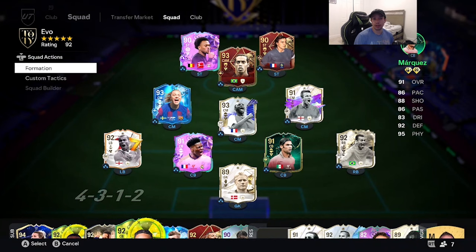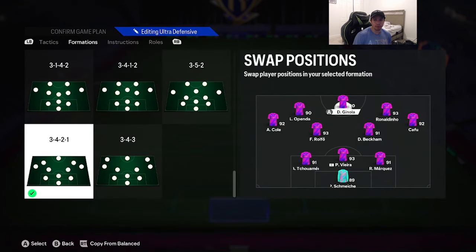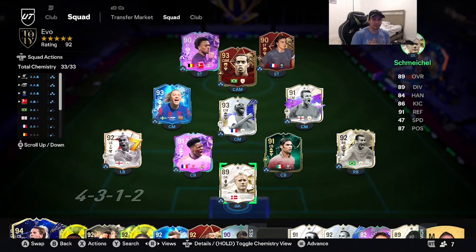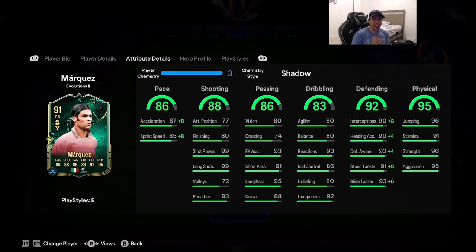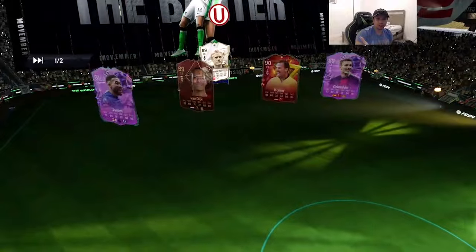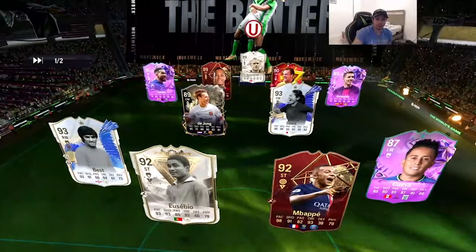Marcus is going to be playing in this team in a 3-4-2-1 formation as RCB, right next to Vieira. A lot of people are playing him as a CDM, but honestly I feel like he works better as a CB — his pace, defending, and physicality suit it. I don't think 80 agility, 80 balance, and 80 dribbling is high enough for a CDM role. We're going to test this card in Fut Champs. Marcus has never really been meta in FIFA, so it'll be very interesting to see if this evolution changes that.